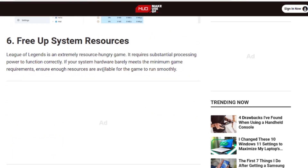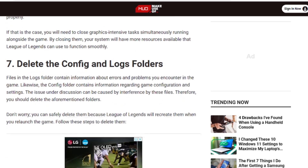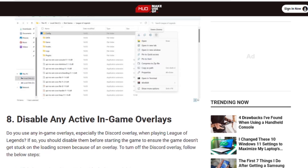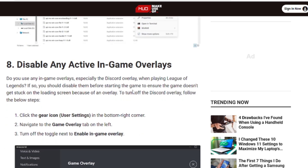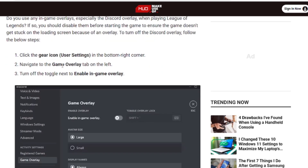You can also try to free up system resources — I'll leave a link in the description for more on that. You may also try deleting the config and logs folder, as that may prevent your game from opening. Additionally, disable any active in-game overlays. One popular one is Nvidia GeForce Experience, which I've already shown. If you use Discord overlay, go to Discord settings via the gear icon, navigate to 'Game Overlay,' and turn off 'Enable In-Game Overlay.'